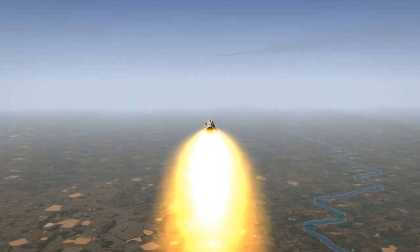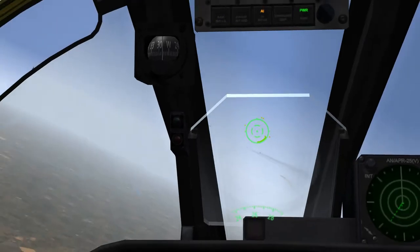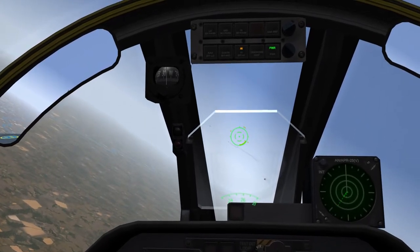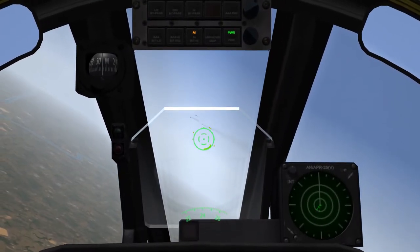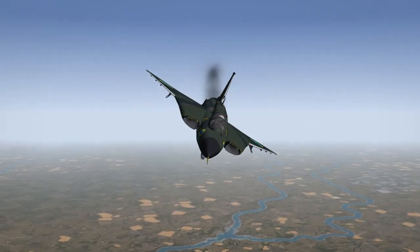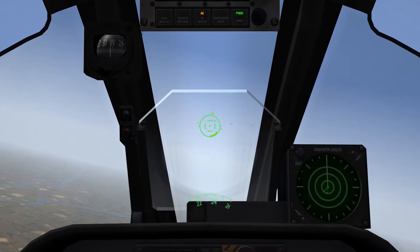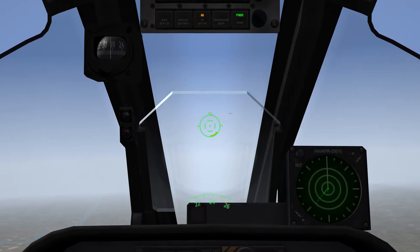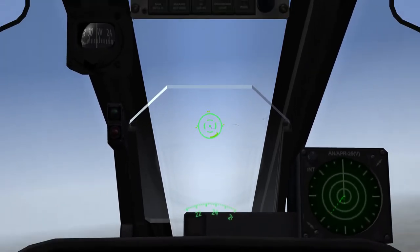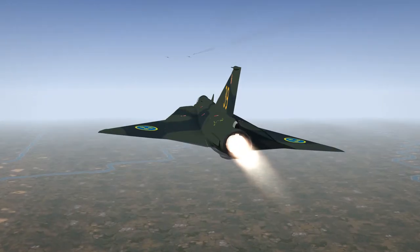Fox one. We were so close to the target that the missile did not actually start to track. This can happen from time to time, and especially when you are too close to the target. Radar-guided missiles do require a fair amount of distance. So when you are close to this kind of distance, using heat-seeking missiles such as the Sidewinder is preferable.